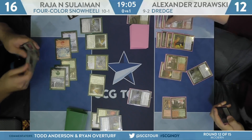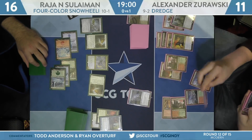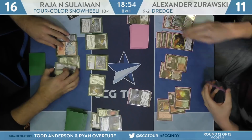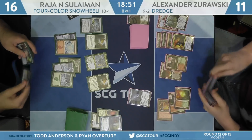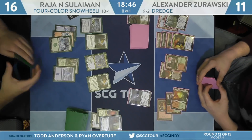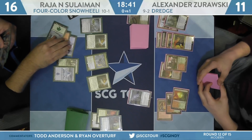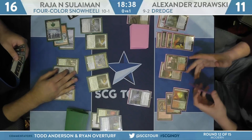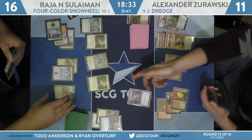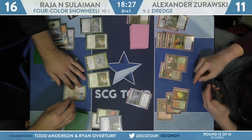Rajah goes for another Felidar Guardian instead of the Saheeli combo — it's going to allow Zorowski to resolve Loam and start going with Forgotten Cave. We did not see a combo here. Zorowski shocked for Stomping Ground last turn. Rajah drew a Spell Pierce — he's going to expect Assassin's Trophy, not Abrupt Decay. Unfortunately for him, Zorowski has Abrupt Decay instead. Saheeli targets Felidar Guardian looking for infinite Guardians.